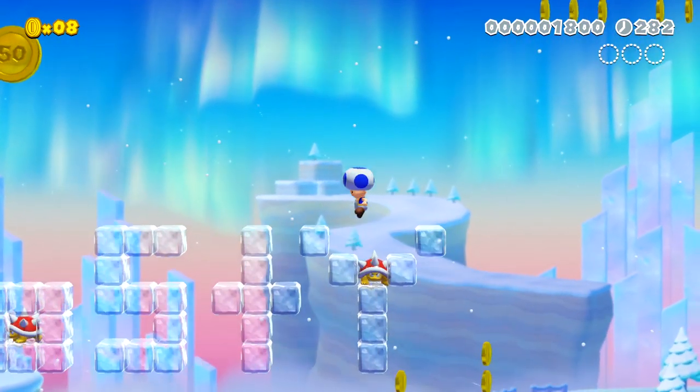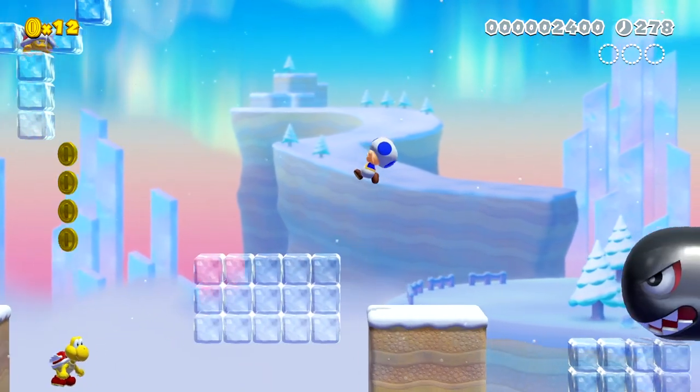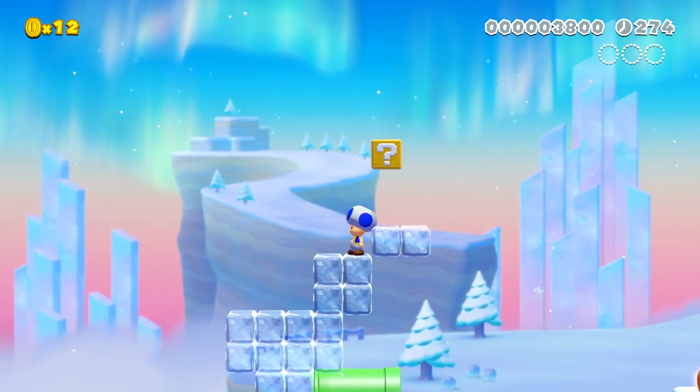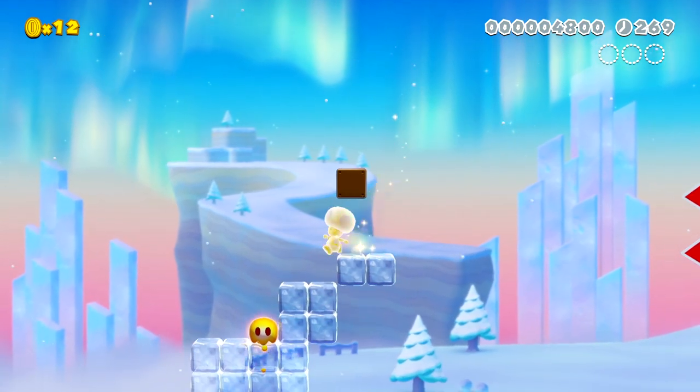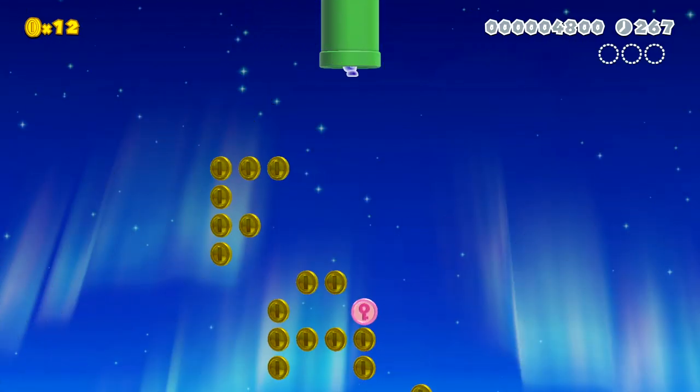This time we're gonna go across the giant Frosty Words and then trust these coins lead us down to safety — which they actually didn't really. We found a pipe we can go in. This level is all over the place.